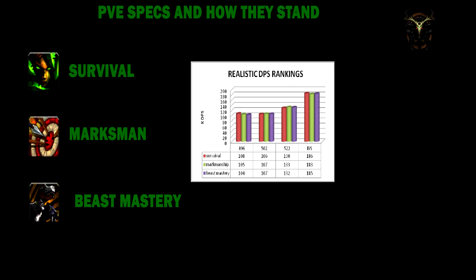This is a little graph I knocked up. As we can see underneath the bars we've got the 496 item level, 502 item level, and the 522 item level, and best in slot at 535. The different specs are shown in red, green and purple — survival being red, marksman green, beast mastery purple — and the numbers represent KDPS. At 496 you're probably best rolling survival, 502 they're all similar, 522 best to go marksmanship, and best in slot definitely go survival.